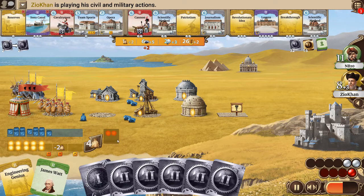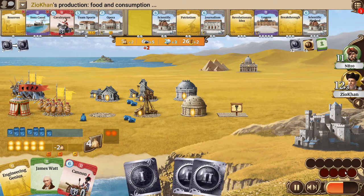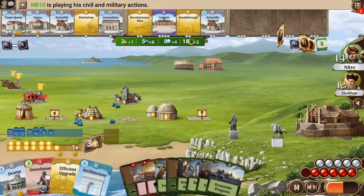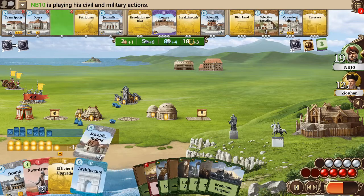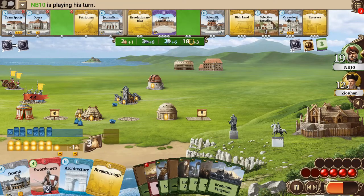He's really struggling with his happy faces here — he uses all his military actions just to get that tactic out. That's a pretty useful turn for me: I get Scientific Method up and running, get a Breakthrough, so I should be able to develop next turn, and also use the Efficient Upgrade to get one lab upgrade.